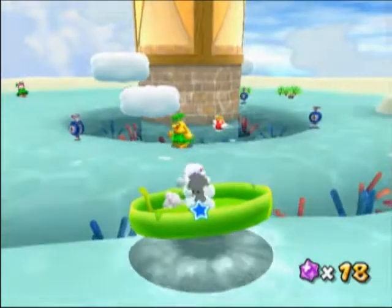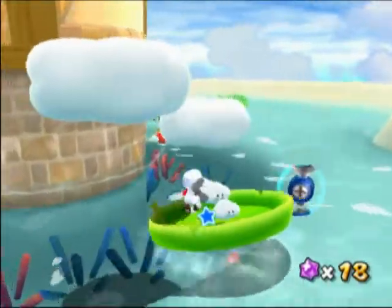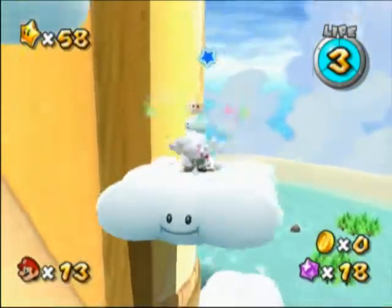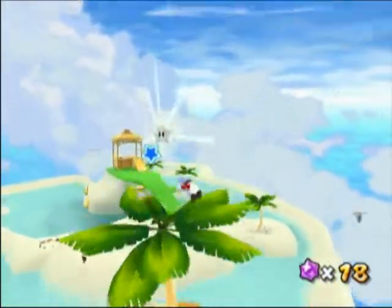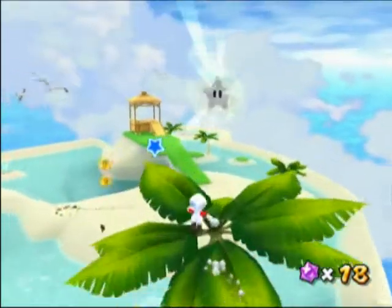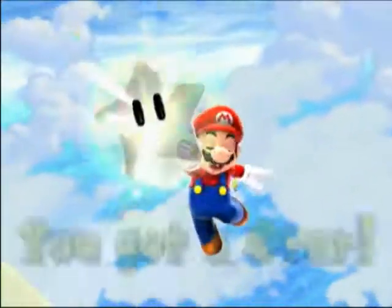When you have the cloud, you can also jump on clouds. You also have to watch out for those little water guns that are shooting out water. Just do a couple quick backflips and spin at the height of each backflip, and eventually you'll get to the top of this palm tree and get the star for the level.